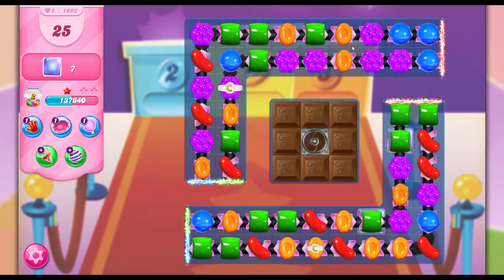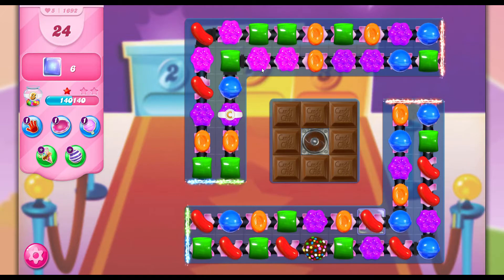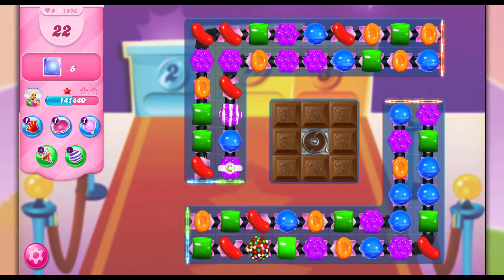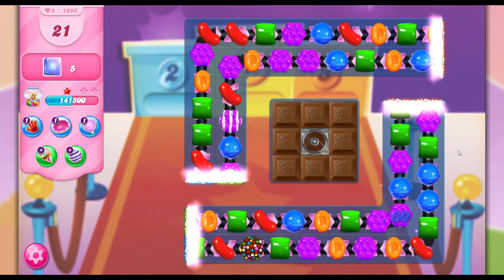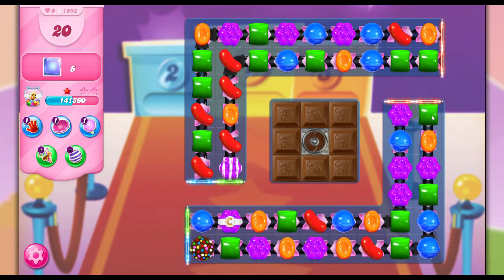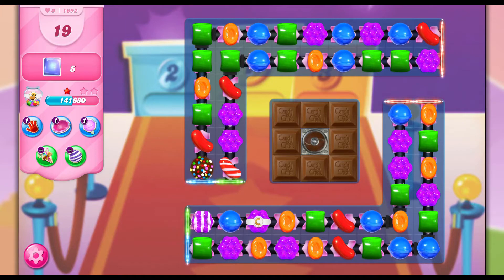There we go — we can get a jazzy, which is good, and also a striped candy. Again, it's just looking for opportunities of specials that you can make. So we have five left but they're all hidden under those chocolates.